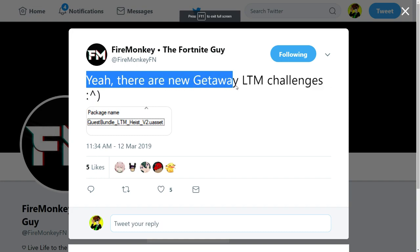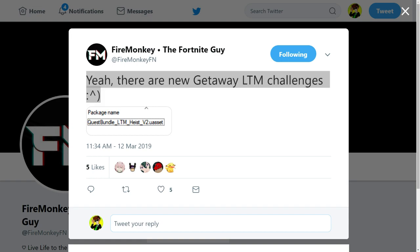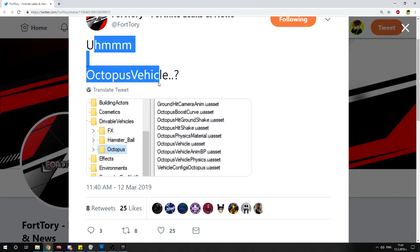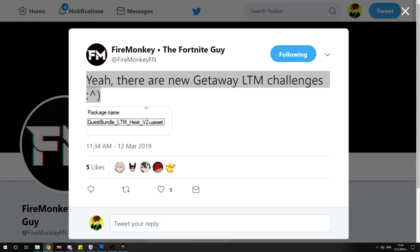Fire Monkey confirmed there are new getaway LTM challenges, a quest bundle, LTM heist v2 — so we're gonna be getting heist challenges, which is super cool. More leaks: Fort Orion on Twitter mentioned a drivable octopus vehicle and a hamster ball. We might actually get a kraken event with kraken stuff.